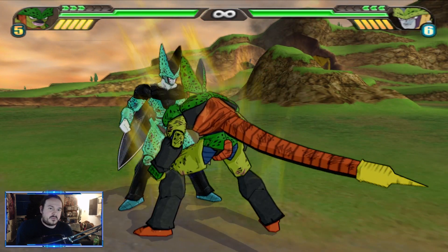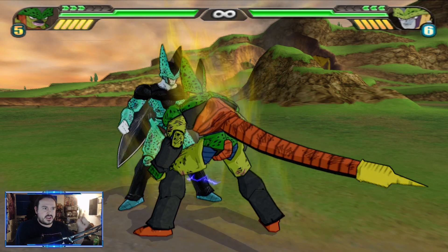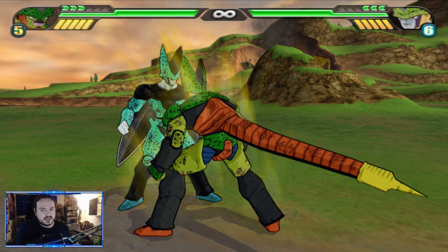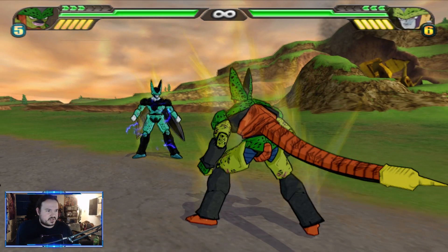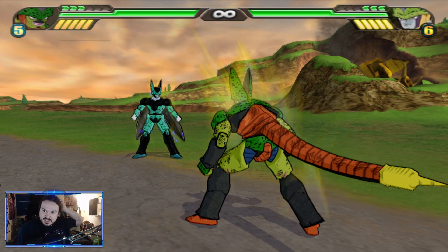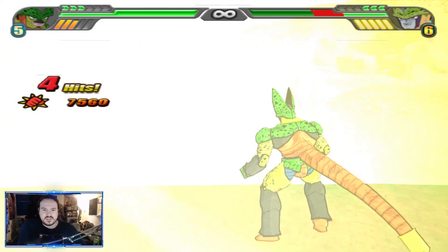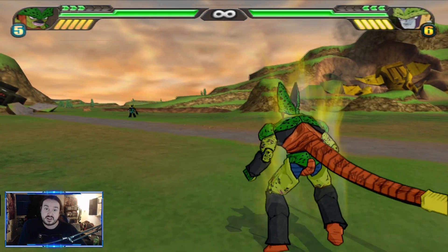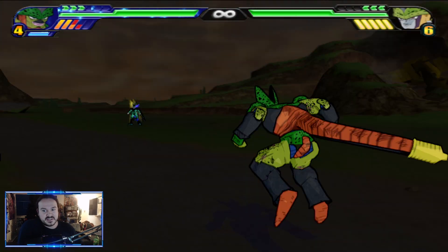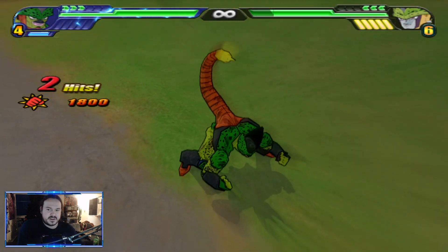One funny thing: every time you transform with Cell — going from Imperfect to Semi-Perfect, then Semi-Perfect to Perfect — you regain a full bar of health. Going from Perfect to Super Perfect it's only half a bar, which is unfortunate. So you can actually use the self-destruct ultimate and then quickly transform into Perfect Cell to recover some health after you go boom. But doing 17k for literally evaporating your whole health bar when this form is built around defense is rough.